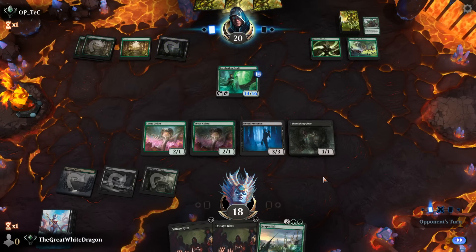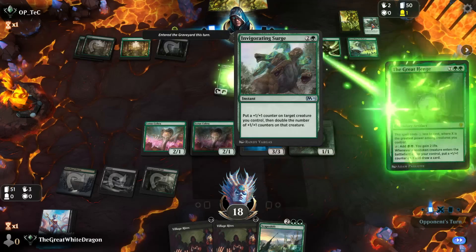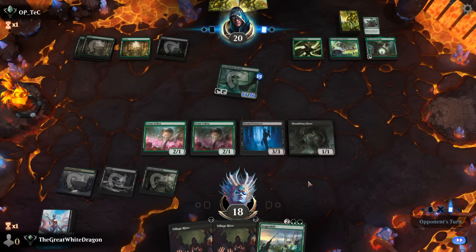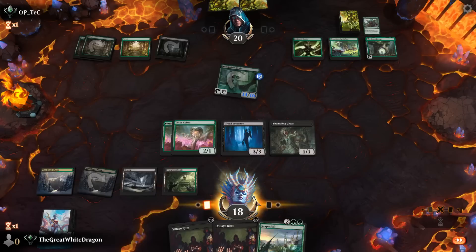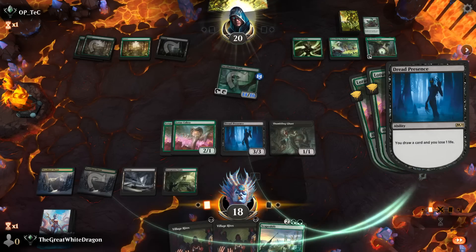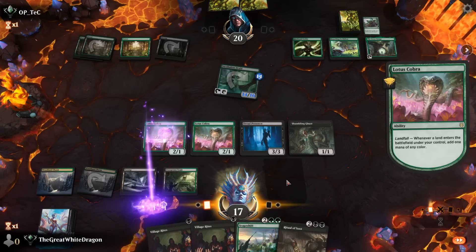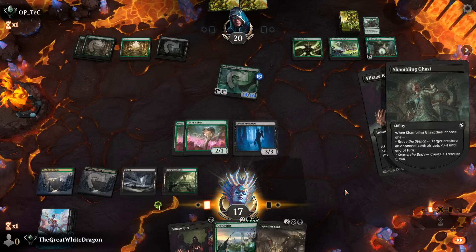I buy those packs and... something just happened. Oh geez Louise, that's a bit big. Anyway, my pattern's going off, I can't do anything about it — it is the way of life. I'm gonna draw a little bit here because I just want to pull off the combo, it's gonna be glorious. Our opponent is probably thinking he's gonna win, but in reality he's gonna suffer.